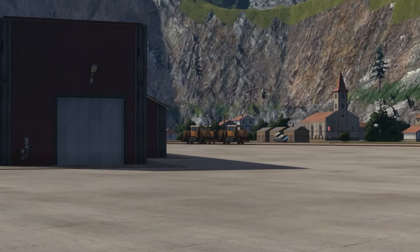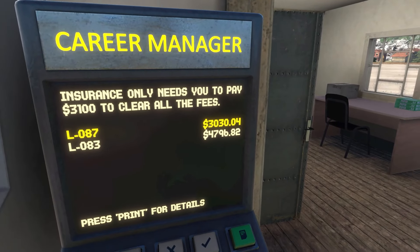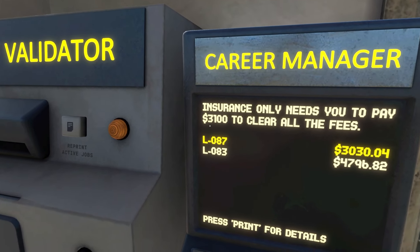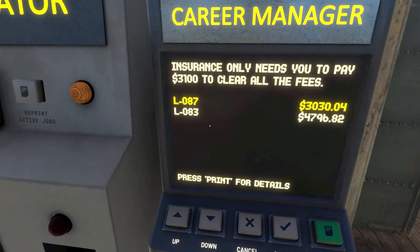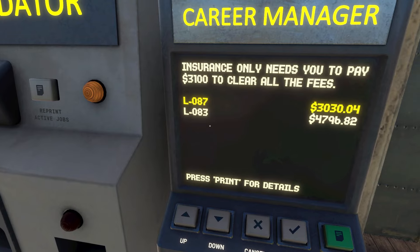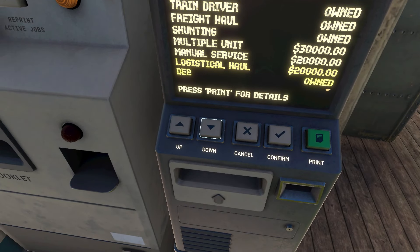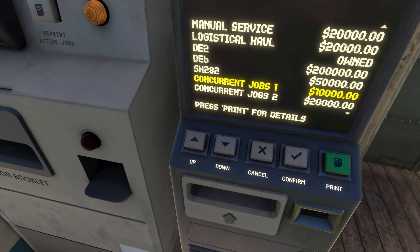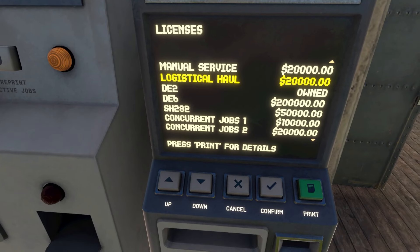Just to remind you where we are, there's a couple of locos over there. If I go have a look at the fees, we have racked up fees on two locomotives. We could clear this down by paying just the copay insurance there — 3,100. However, I think we can probably do another run in a locomotive because I'm not yet ready to buy the next license. Some people will play this differently — they'll absolutely clear these fees down because they'll think about the next license, which is either going to be something like concurrent jobs one for 10 grand.